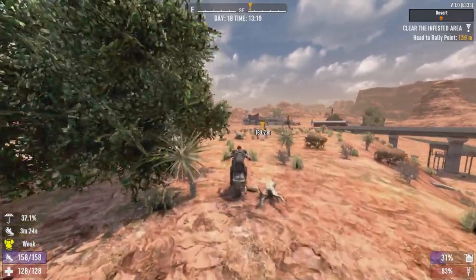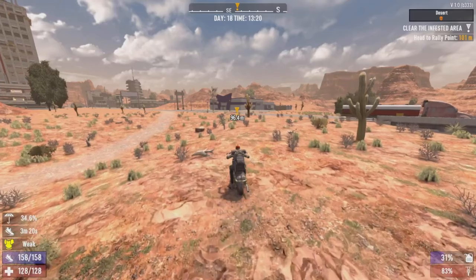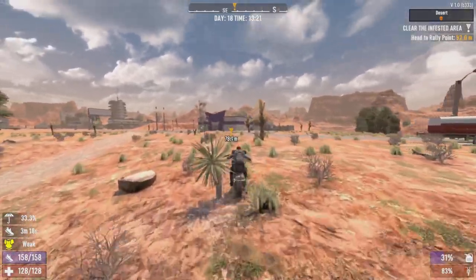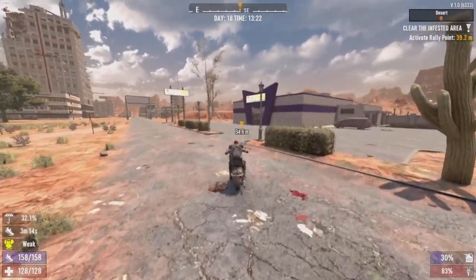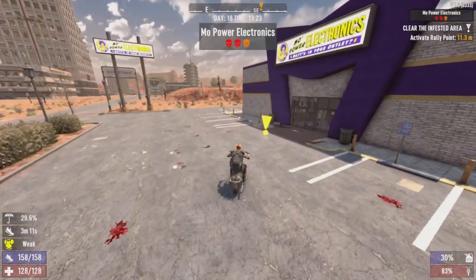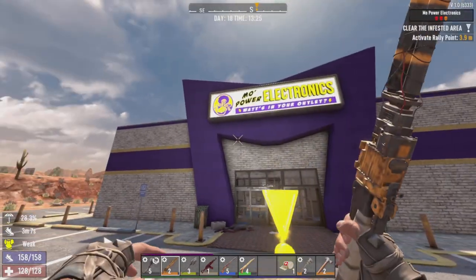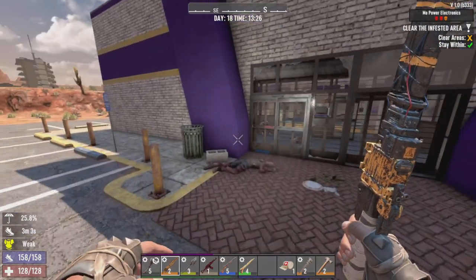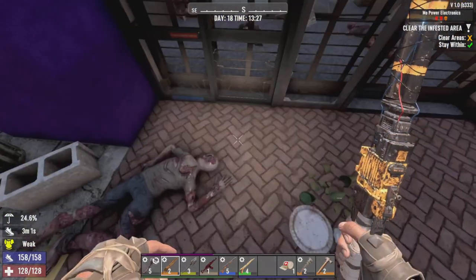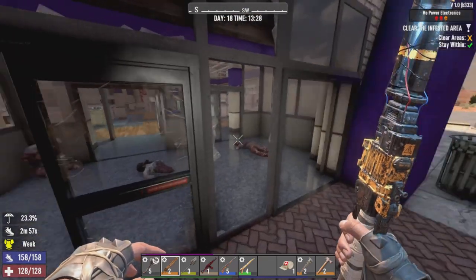Alright folks, we're pulling up on our job. I made a little drop chest on the path I usually take from Bob's, because I don't want to drown the minibike and I don't want to have to deal with that whole pain. So I figured I'd make a little drop chest over there. We're pulling up to Mo Power Electronics. I like the purple on us. Alright, tier 3 infestation. Doors are unlocked and ready.